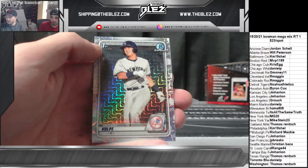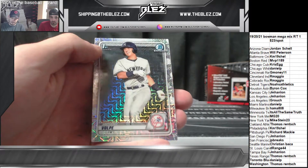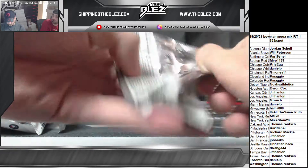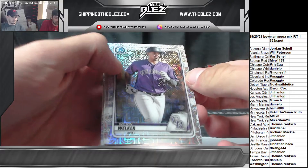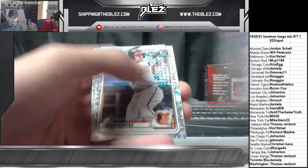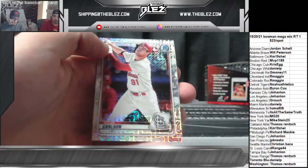Stein — there you go, Mike. Looking for J-Dom. We'll take a Volpe. Colton Welker, Zach Brown — shout out Zach. Aquino, Mountcastle, and Carlson.